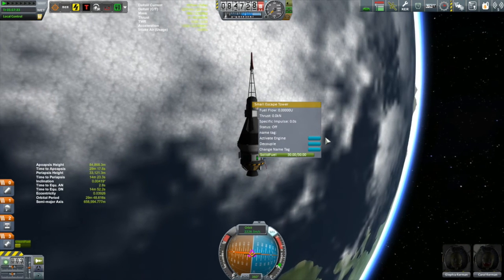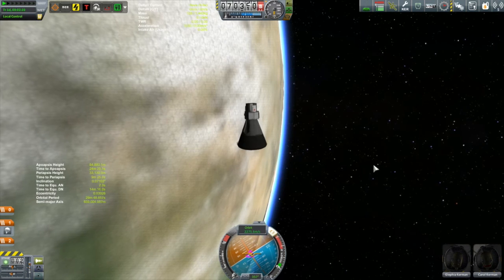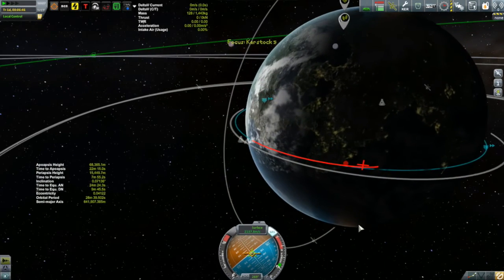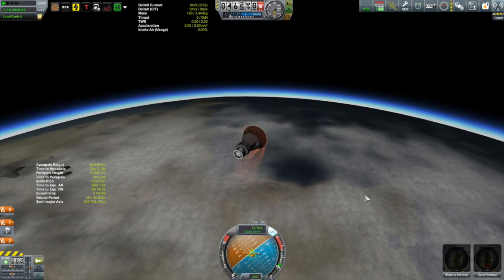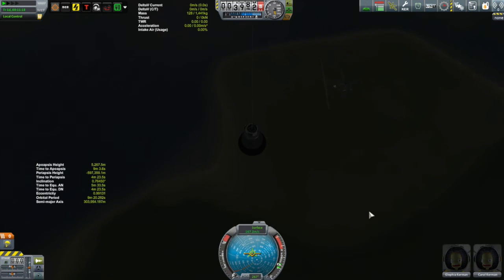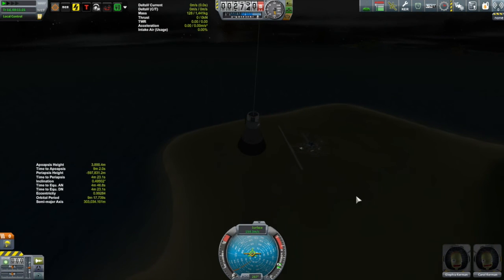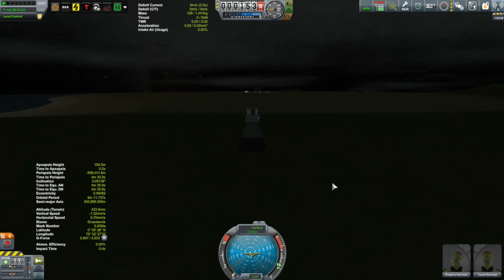We time-warp our way around, get rid of the escape tower and service module since we don't need them anymore. Checking back with Trajectories now that we're in the atmosphere, it's quite a bit shorter than where it was predicting before — though to be fair, I've ditched about half the stuff on this craft, which may have changed its aerodynamic properties significantly. The descent went without any issues. I didn't quite make the ocean, but I am coming very close to the Kerbal Space Center. Glefia and Carol turned out to be a scientist and an engineer, which is great — I had three pilots and needed more scientists and engineers.